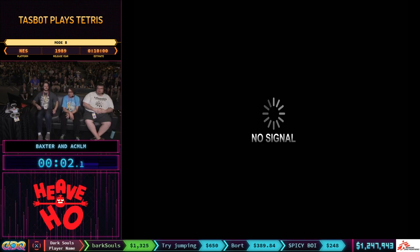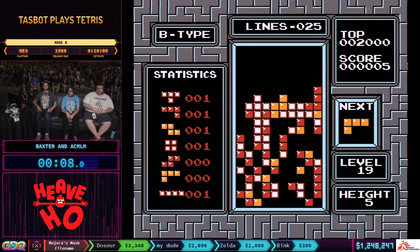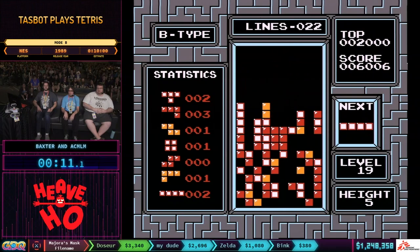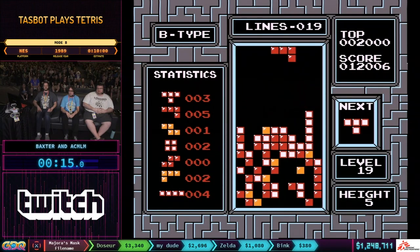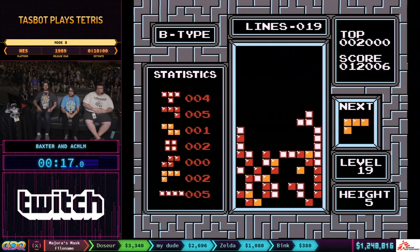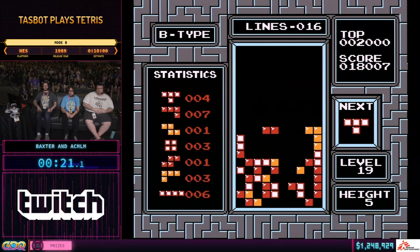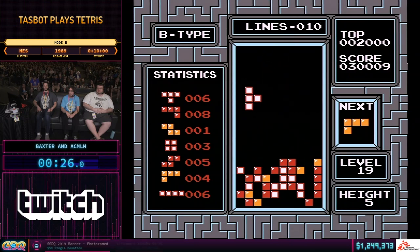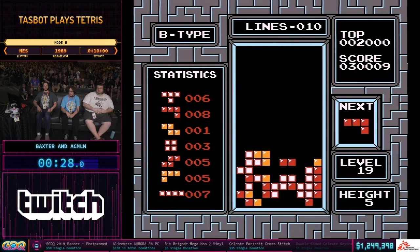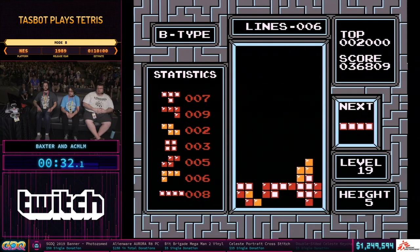Don't blink — this is going to go really, really quick. This is Mode B. In this mode, you are given some garbage blocks to start out with. This is being played on level 19, technically the fastest speed. TASBot is going to be clearing a requisite number of lines very, very quickly. You only have to clear a certain number of lines in Mode B — this is the highest height with the fastest speed, meaning it is the most optimal for going really, really quickly.